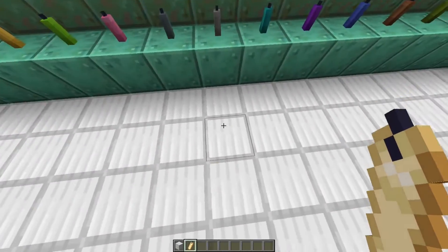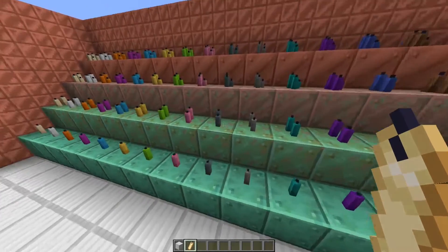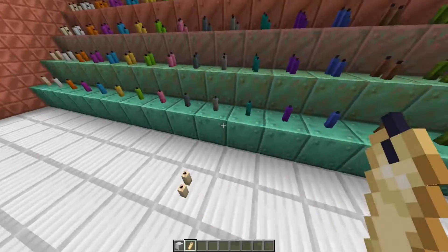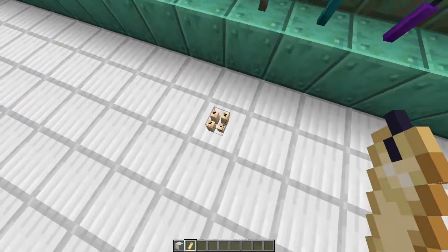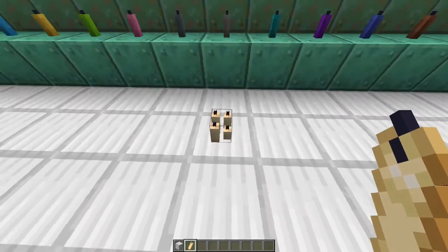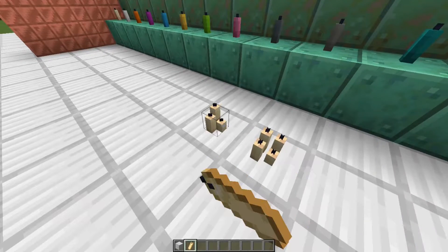You can place a candle down singly, and then you can stack it so it has two, then stack it again so it has three, and then again so it has four. This is pretty similar to how sea pickles work, where you can just stack up multiples.